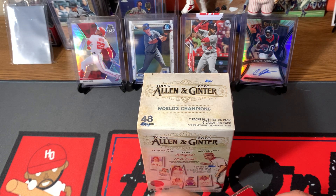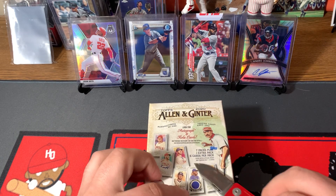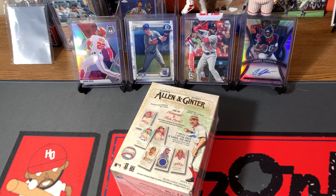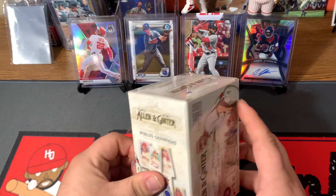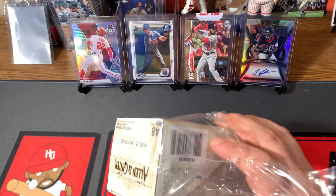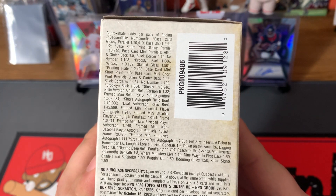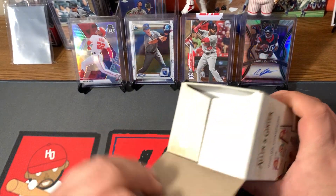We did buy one — you can find these on eBay for... I think this one was like $19 free shipping, so it's actually cheaper than retail. Without further ado, let's rip. We have seven packs plus an extra pack, and then six cards per pack. I'm not sure what these come with — a box topper maybe or something. But Allen and Ginter World's Champions — here's our odds if you guys want to check them out. Seems like the coolest ones are those frame mini autographs that I've seen.